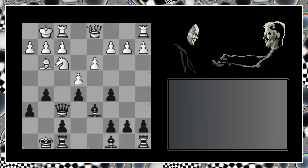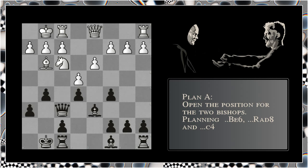And this is the position I'd like us to consider, my friends. I'll give you three scenarios. The first scenario is to try and open up the position and take advantage of these two bishops here. So you plan bishop to e6, rook a to d8, and the manoeuvre c4, opening up this diagonal here for your dark square bishop and giving the position a much more dynamic feel. So this is plan A.